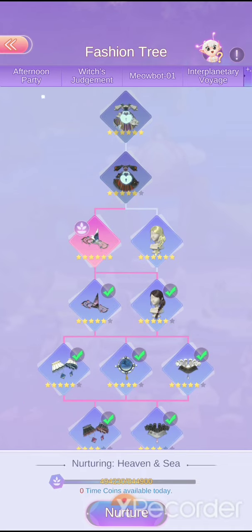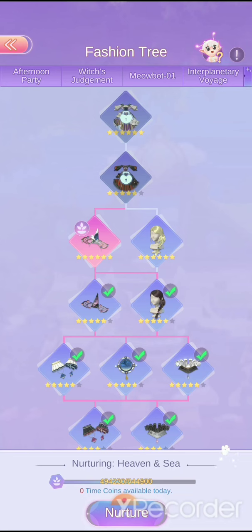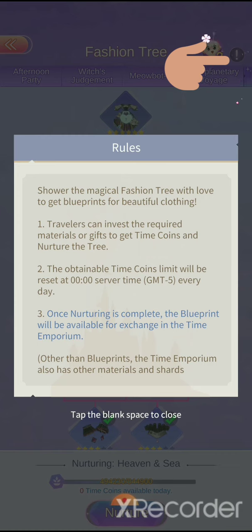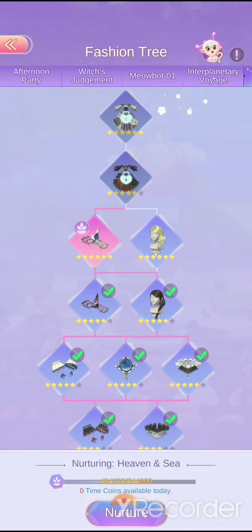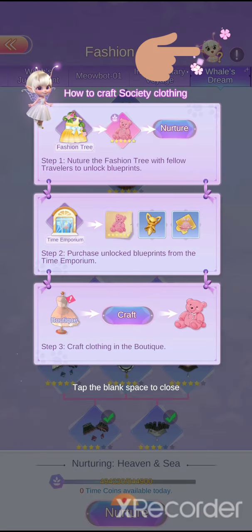The fashion tree is something your whole society contributes to. You nurture the tree to unlock a blueprint, and then you buy that blueprint from the import shop, which we'll cover in a separate video. There are rules shown here, and you can also just click on Isabella and she'll walk you through a few of the steps.